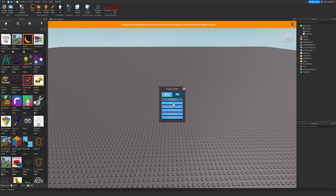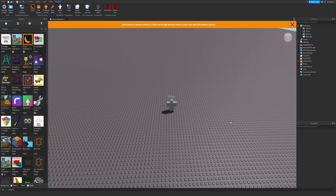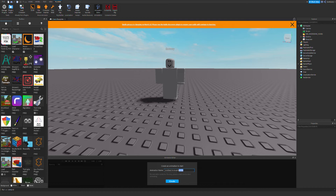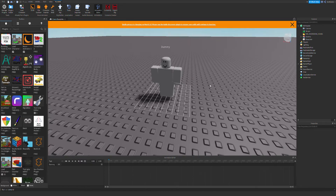You can select whatever rig — the block rig is the most normal to use. Now here's the rule: your character, when you animate him, must have all these little parts on the hand and on the leg — most importantly on the leg.